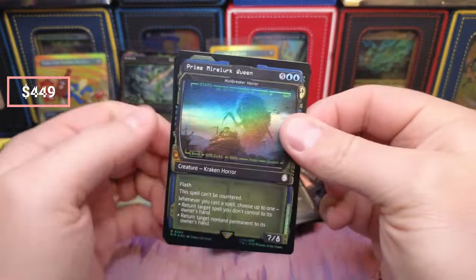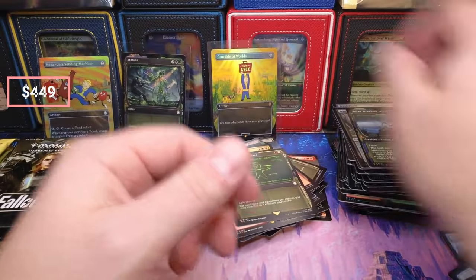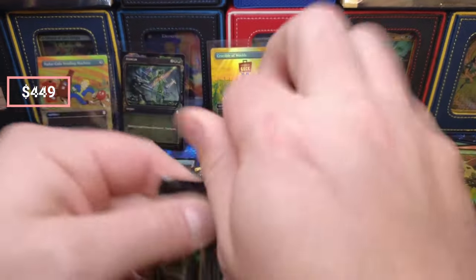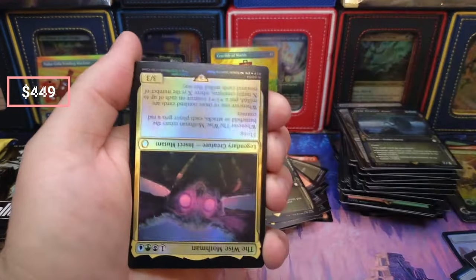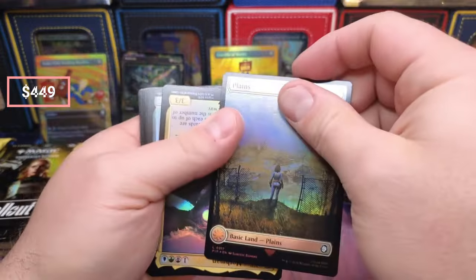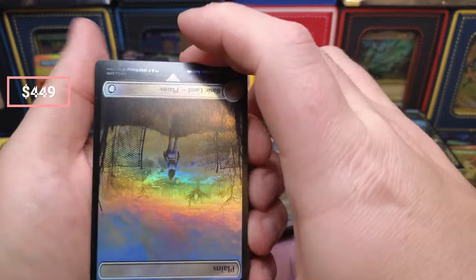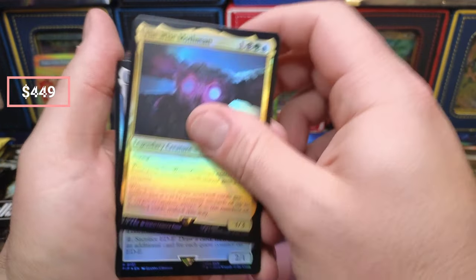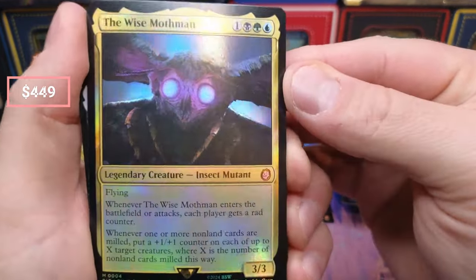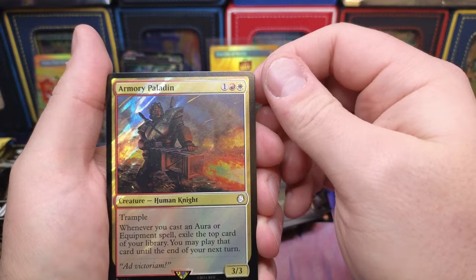Hellbreaker Horror — I mean, how do you not want a Hellbreaker Horror in this skin? Something's weird. You saw it right? Something's weird about this Mothman — looks like pretty awesome art there. Armory Paladin surge.